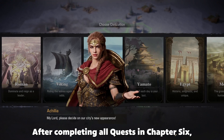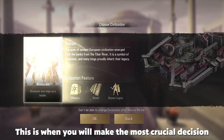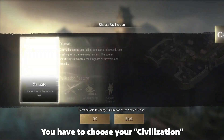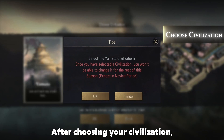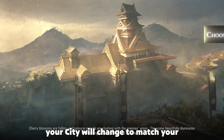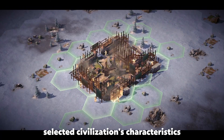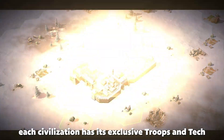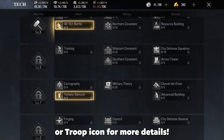After completing all quests in Chapter 6, you will proceed to Chapter 7 — this is when you will make the most crucial decision: choosing your civilization. After choosing your civilization, your city will change to match your selected civilization's characteristics. Each civilization also has its exclusive troops and tech, so tap on the corresponding tech or troop icon for more details.